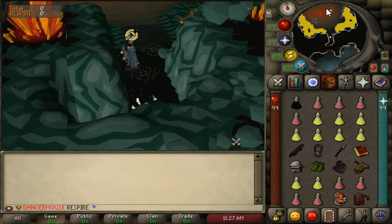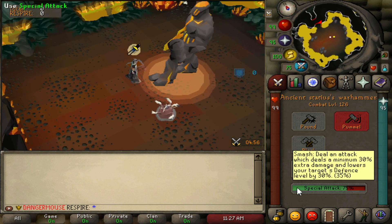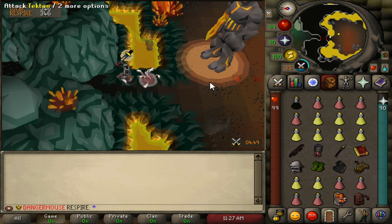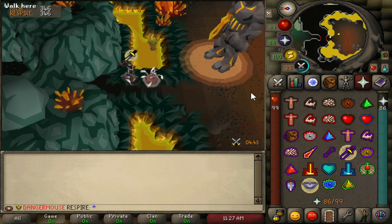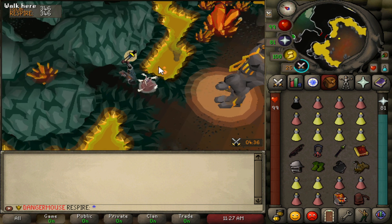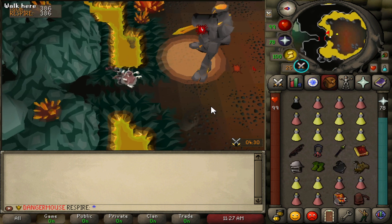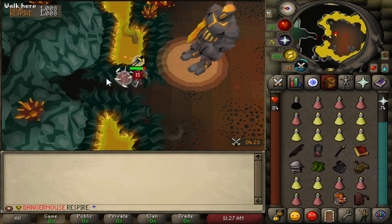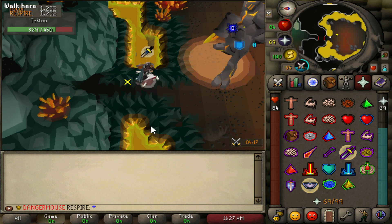In the first raid room, pray melee and piety and take your overload. Spec Tekton down and run north as you do it — use any defense-lowering weapon like a BGS, dragon warhammer, or Statius warhammer variants. Luring it north is better because you're right next to the entrance of the next boss room. The spot is flinchable — you can take no damage. Keep pray melee up just in case.